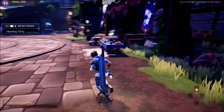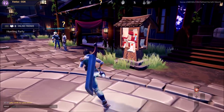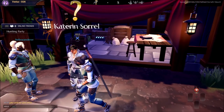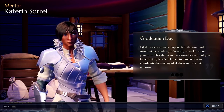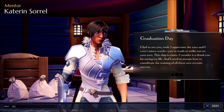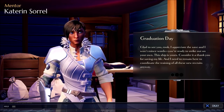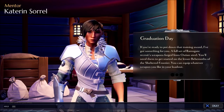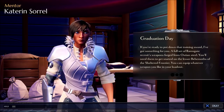First things first, let's go talk to this lady — she's got a question mark above her head. Her name is Katarin Sorrell. She says: 'You did it. Nice work. Graduation day. Glad to see you, Rook. I appreciate the save, and I won't mince words — you're ready to strike out on your own. This ship is yours, consider it a thank you for saving my life. I need to remain here to coordinate training of all these new recruits. If you're ready to put down that training sword, I've got something for you — a full set of Ramsgate recruits weapons.'